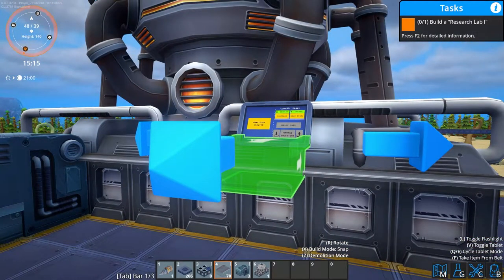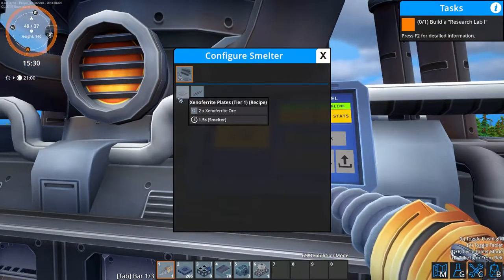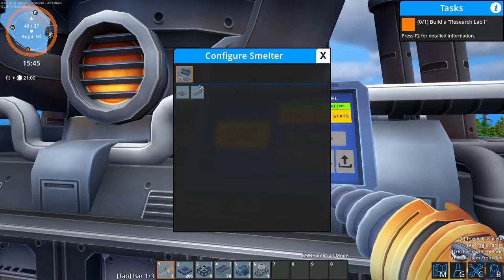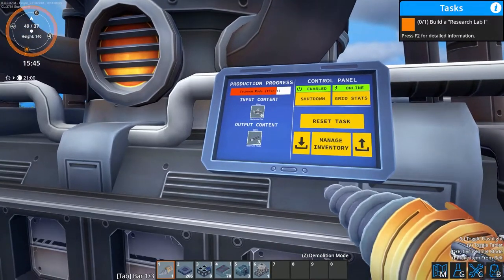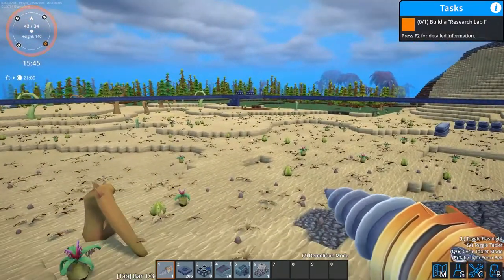The smelter isn't doing anything yet because we need to configure it. If we head over to our smelter we can configure it to produce xenofarite plates or Tecnum rods. Since we are at the Tecnum ore vein we want to select rods, and as you can see it is automatically smelting into rods for us. The smelters have a storage capacity of 200, so we'll leave that and go set up the other side.